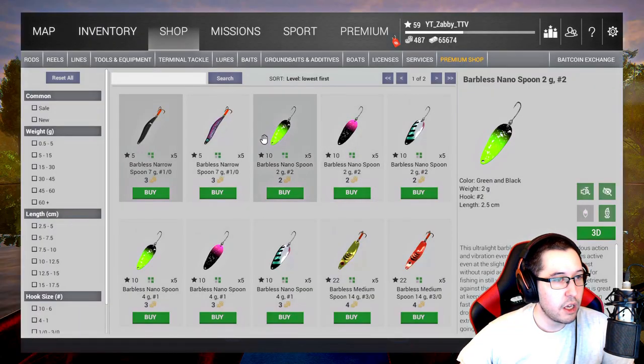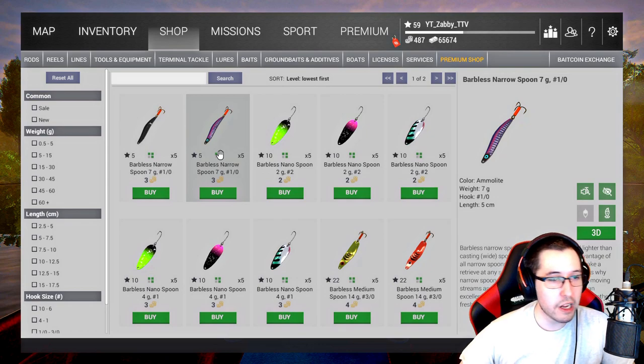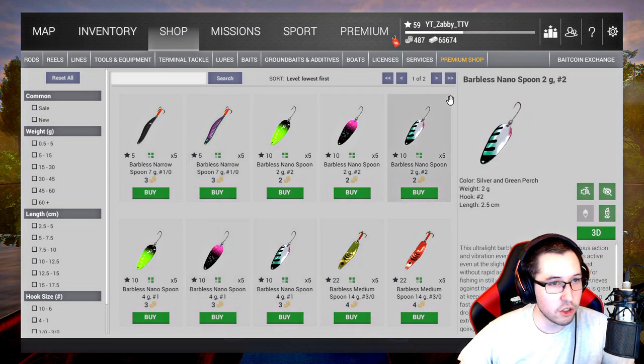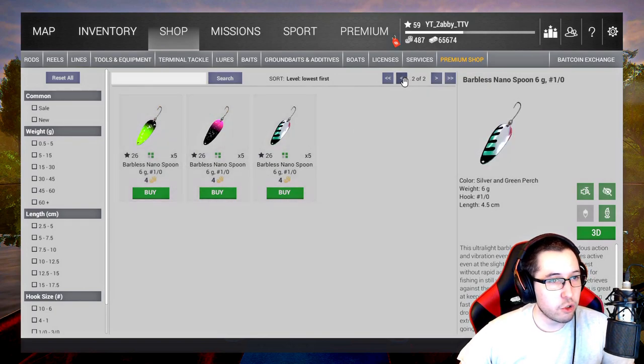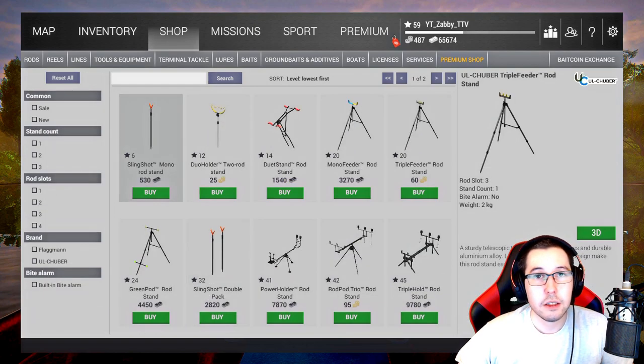Lures are the same thing. With barbless spoons, for example, this is the barbless spoon you use in Emerald Lake for walleye — it gives you more XP. And it's only three bait coins. These barbless spoons are really good when you're trying to level up faster, they're good for multiple things throughout the game, you can use them for a really long time, and they're relatively cheap.